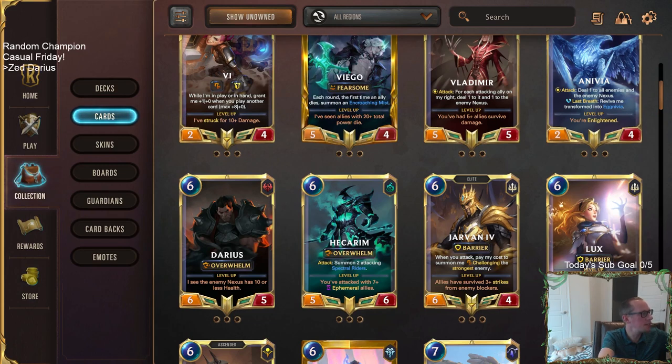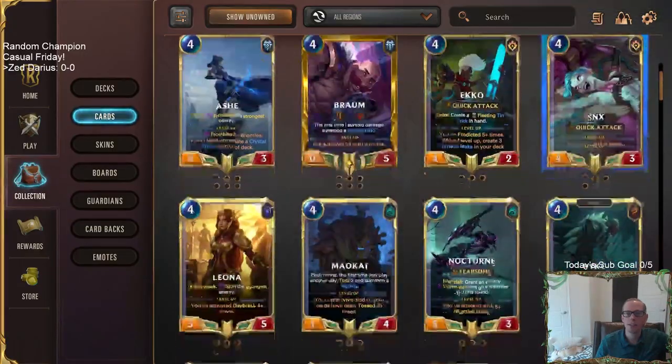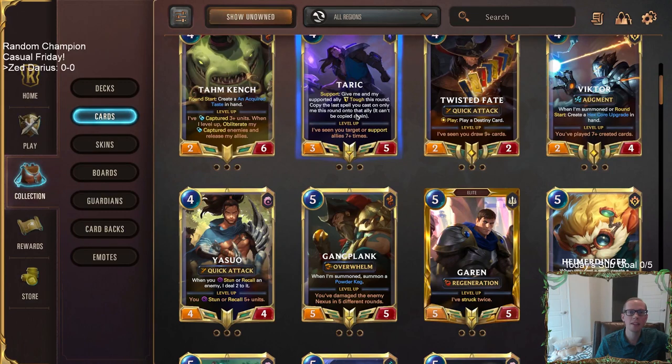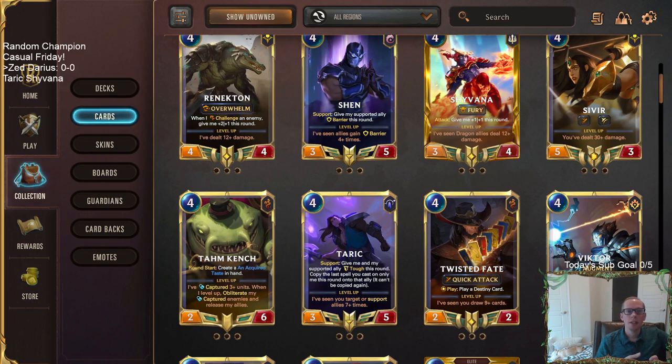Our first deck for Casual Friday is going to be Zed/Darius. That's our first pairing. For the second pairing, we roll champion number 38 — counting through, Jinx is 28, Pyke is 32, Sivir is 36, so two after Sivir is Tarik. Tarik is 38. Tarik's partner is champion number 35 — Shivana. So we have Tarik/Shivana as our next pairing.